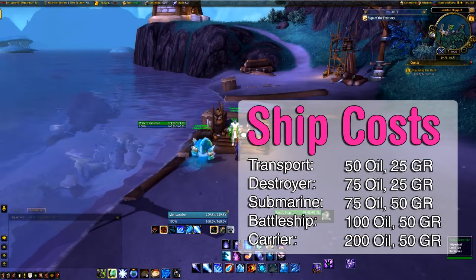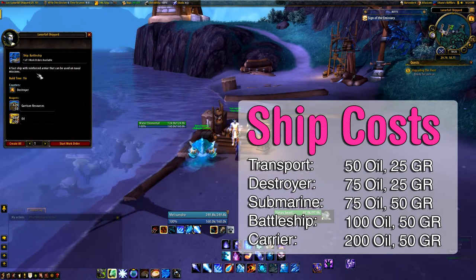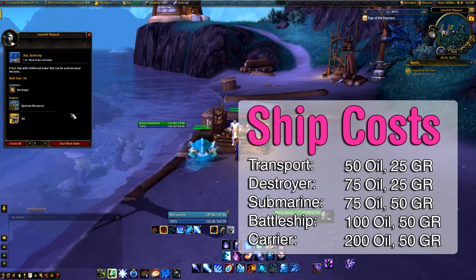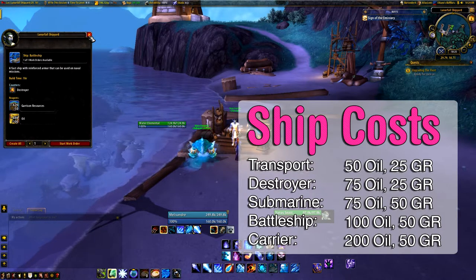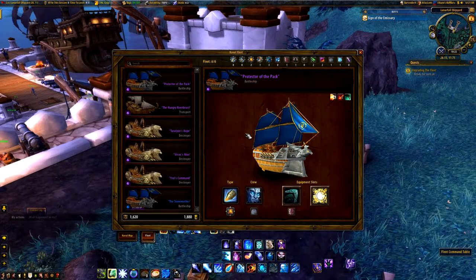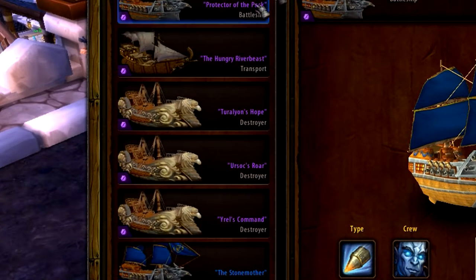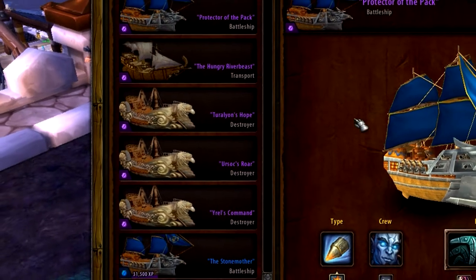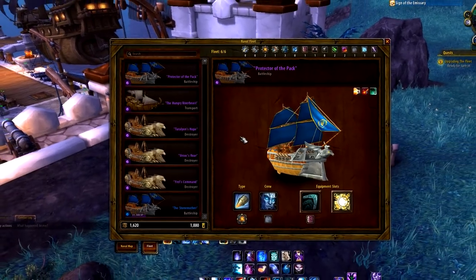All of the ships, with the exception of the Awakener, can be made from your shipyard. The ships you get come in 3 different qualities: Common, Rare and Epic. When building a ship, there's a chance that it's instantly upgraded to either Rare or Epic, but if it isn't, you can level them up by completing missions. To upgrade from Common to Rare, the ship needs 5,000 experience, and from Rare to Epic, 40,000 experience.